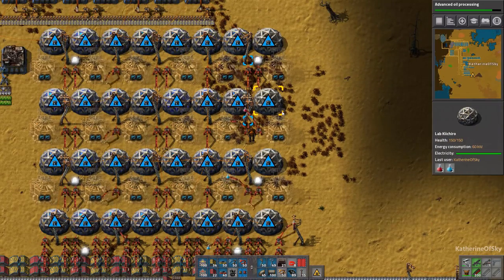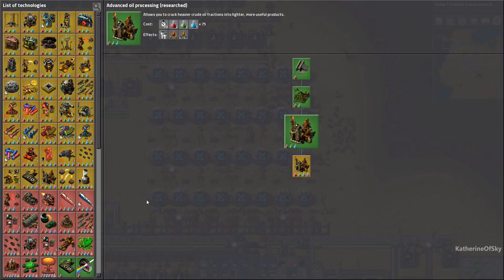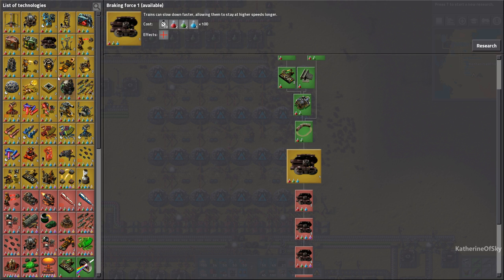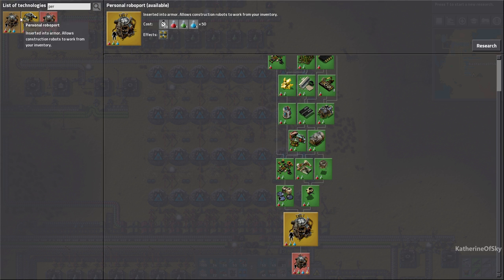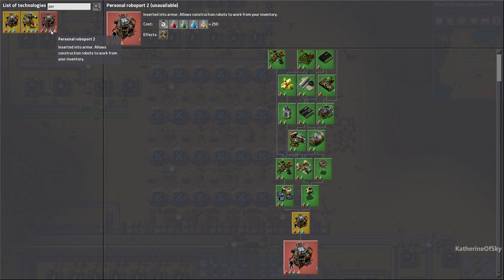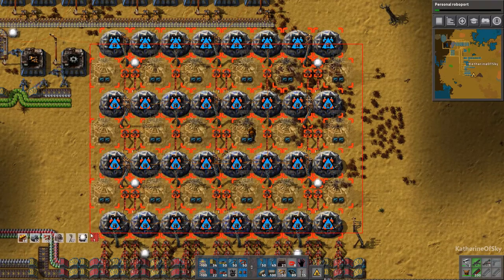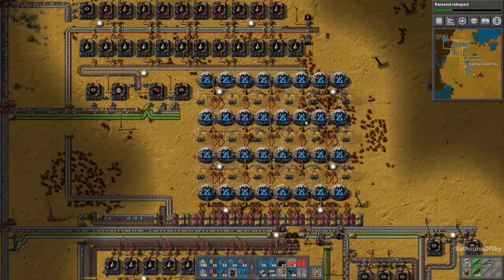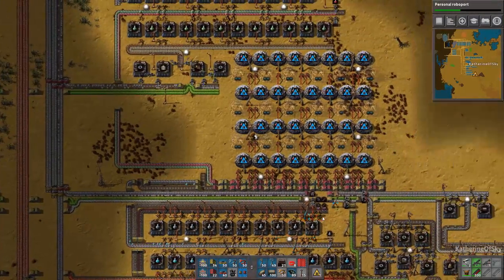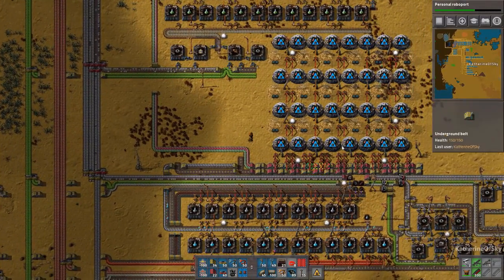We can get all of these labs going on — these four are not working right now. We're going to need train speed, worker robot cargo size. I'll take that, plus personal roboport, laser defense, and personal roboport 2. So we need high-tech science packets as well. We have 32 labs in this small arrangement — that's one tile of this tileable blueprint that I've made, which is in the Google Drive. I'm very excited about this design because it seems to be working really nicely. I don't think we have enough blues to satisfy this, but we are getting there. Look at the speed!